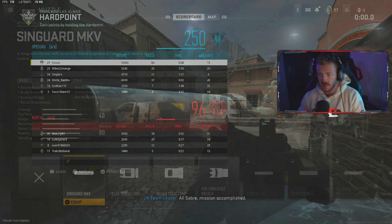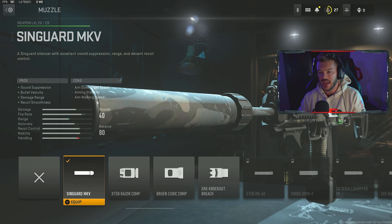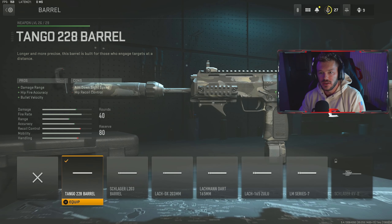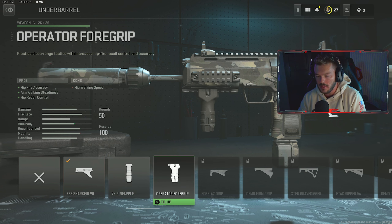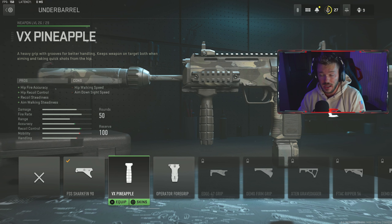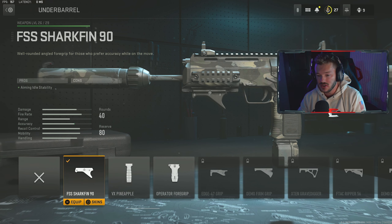All right, for our first attachment we're running the Singard MKV silencer with excellent sound suppression, range, and decent recoil control. It's a really great all-around attachment — it will slow you down ever so slightly but it's a very necessary attachment for this gun. Next up, we're running the Tango 228 barrel which gives us increased damage range, hip fire accuracy, and bullet velocity. It will slow us down a little more, but as you saw in the gameplay I was absolutely dominating with very little recoil. In the underbarrel section, the FSS Shark Fin 90 gives you aiming idle stability — a well-rounded angled foreguard great for SMG-style builds.